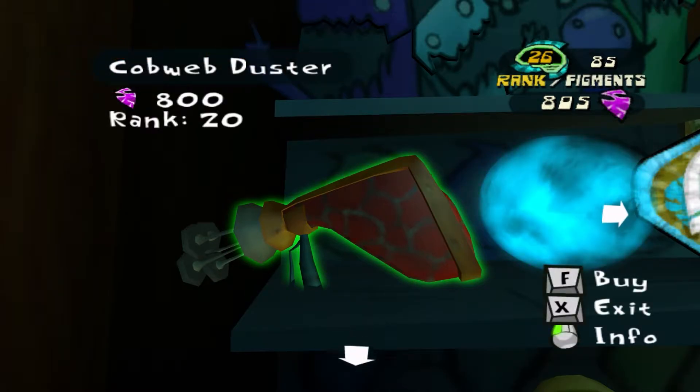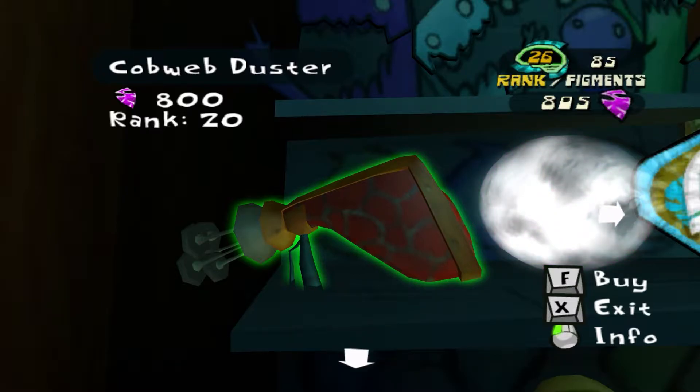That's my last cobweb duster. Take that into someone's mind with you — you can clean up. They're happy to be rid of the webs, and you can turn them in for psi cards. Welcome back to another episode of Gamer Flavor. We just made it to the store with enough arrowheads to get the cobweb duster. Movie magic.